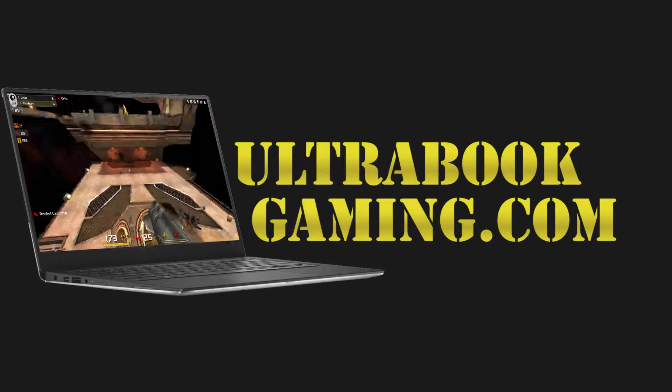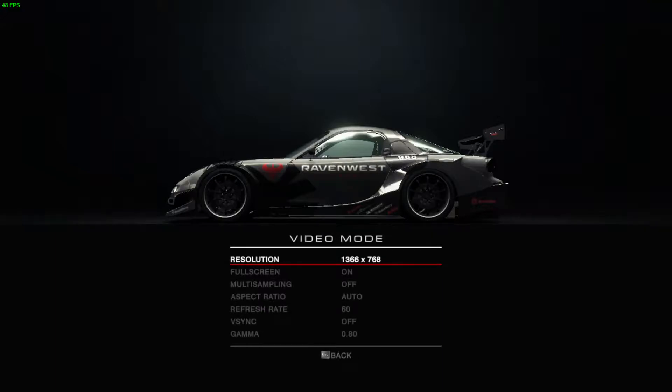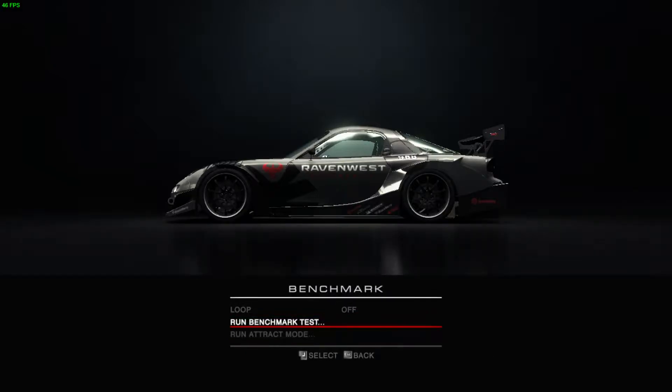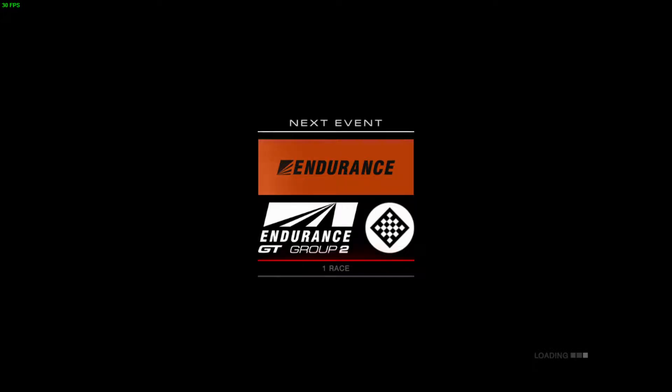Hi, I'm James, and in this video I'm taking a look at Grid Autosport running on Intel HD 520 graphics on a Core i7-6500U processor. We can see here we are running this at 1366x768 and the medium detail preset, and we're just using the game's built-in benchmark mode.